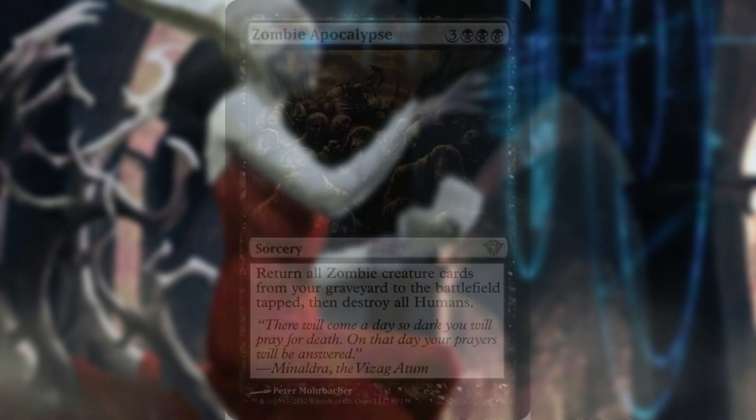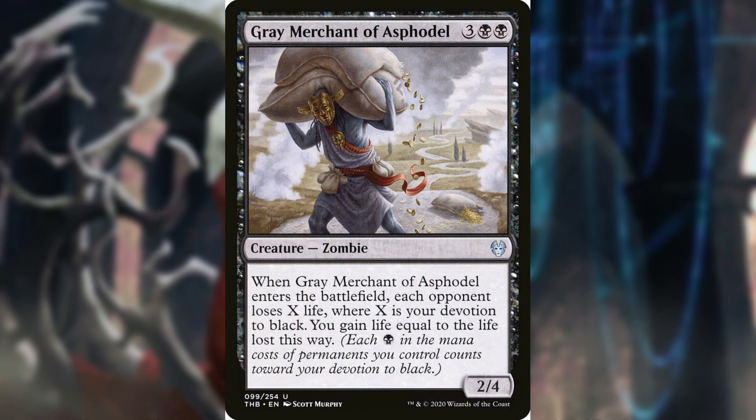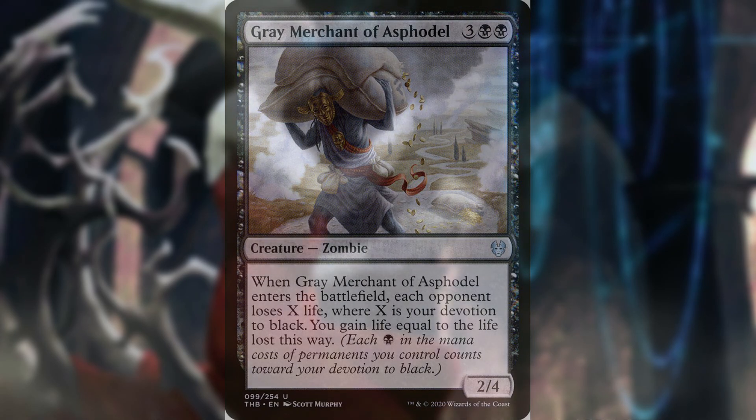Last but not least, we have Zombie Apocalypse — the sorcery that started my desire to build this deck. I love zombies, and this card is accurately named. If it resolves, you return all zombie creature cards from your graveyard to the battlefield tapped, then destroy all humans. You may be surprised by how many creatures are humans in the average commander deck. This card is even stronger if you add Grey Merchant of Asphodel, who I had to remove due to complaints from opponents about how many times I would reanimate him or blast the whole table with sudden amounts of black devotion from a full graveyard after playing Zombie Apocalypse.